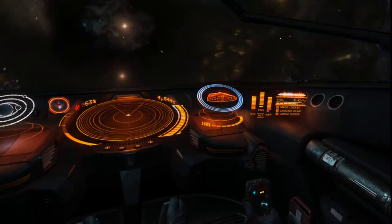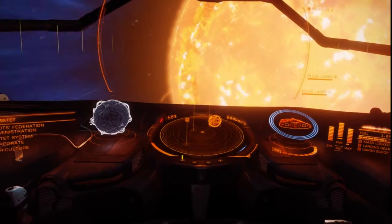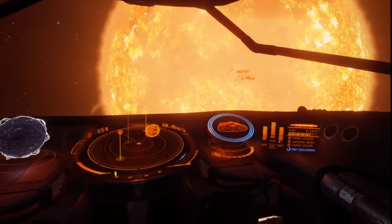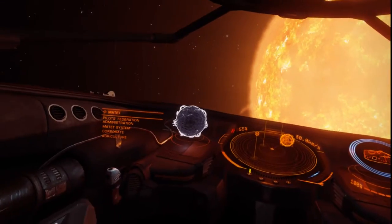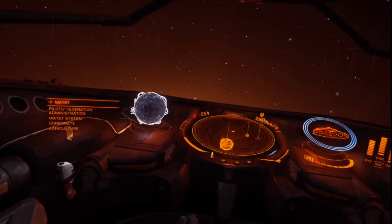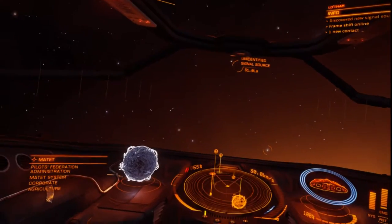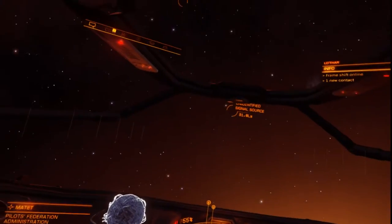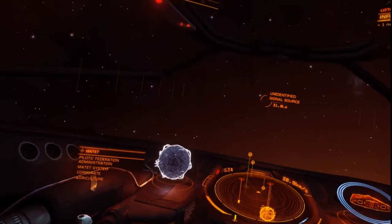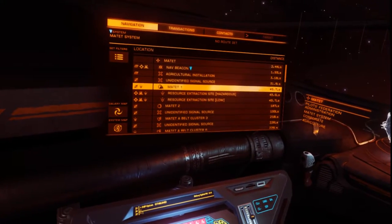See my fuel on the right there? Alright, so we're in the Matete system. As you can see there's a big old star. I'm not near a signal source — that means it's probably some sort of, could be a combat situation, not necessarily. I need to go to Matete 1.